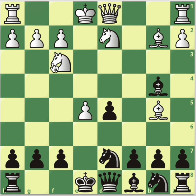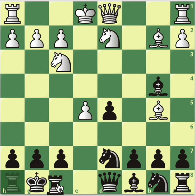White goes on with development — knight f3, castle — and now you're out of trouble forever. That's it, it's just winning. The position is evaluated at minus two.